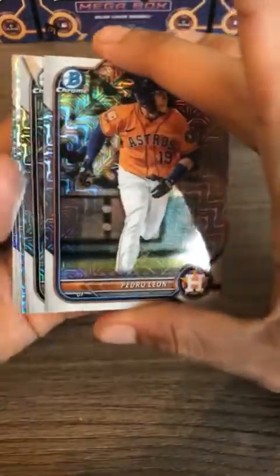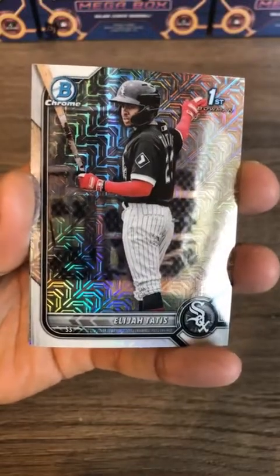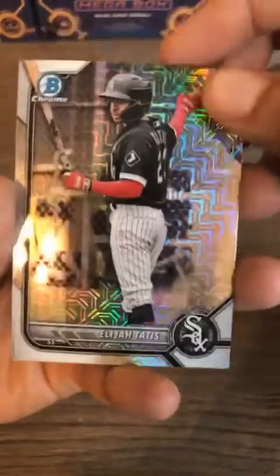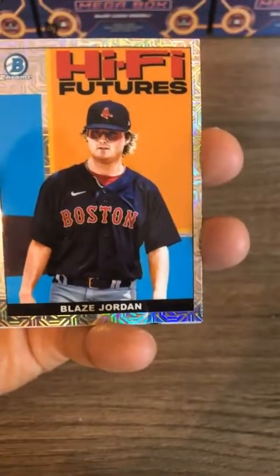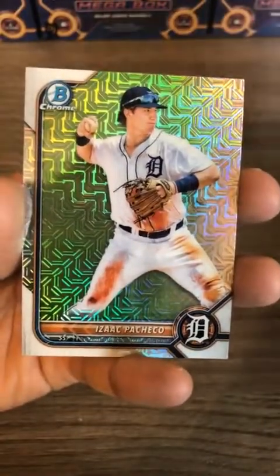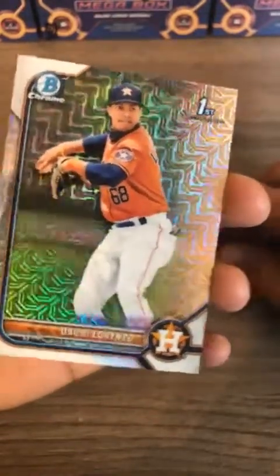Pedro Leon is on top followed by Elijah Tatis first Bowman mojo — that is Fernando Tatis Jr.'s younger brother with the White Sox. He did get released; not sure if he got picked up by another team. Blaze Jordan and a Hi-Fi Futures insert card — I like those ski glasses. Pacheo and Lorenzo first Bowman mojo for the Astros, congratulations Neil. These cards look nice.